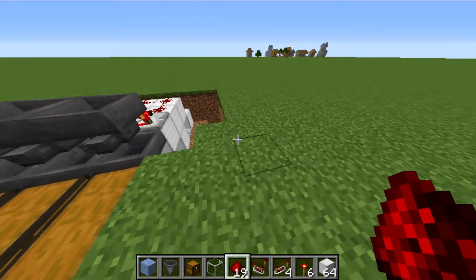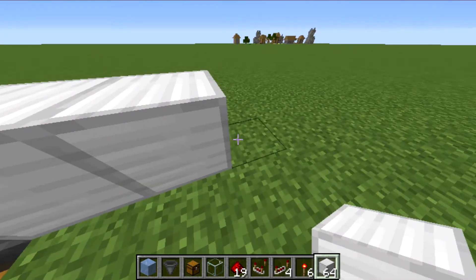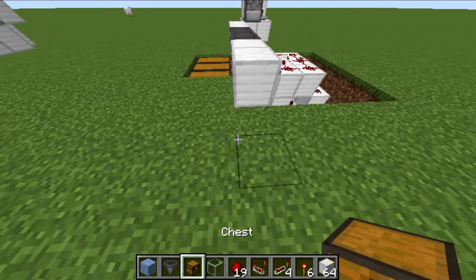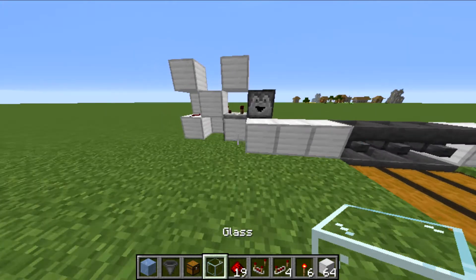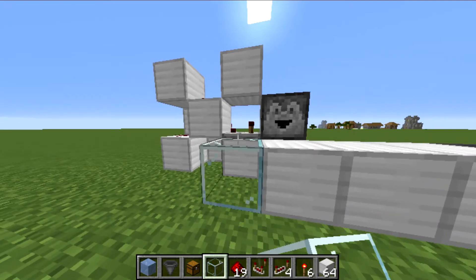Once you've done that, go out two or three blocks — about two blocks like that. Then just go to the other end, place a chest and a hopper like so. Now, once that's done, we're going to do the water section. Make sure that you crouch and place this.